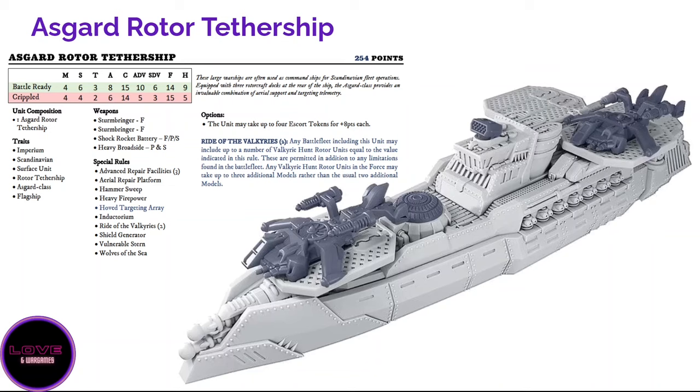Now the Asgard — a rotor tether ship. Some people were expecting something different with that name, perhaps a battle carrier. The Asgard is interesting in design but a bit sad because if you want to fill it with aircraft you need to sacrifice your Odin — you won't have the miniatures to build your Valkyries. It gets Hooved Targeting Array, an inbuilt shield generator, advanced repair facilities 3, aerial repair platform, and Ride of the Valkyrie — allowing you to spam Valkyrie rotors. However, you are limited by how many Valkyries you physically own.